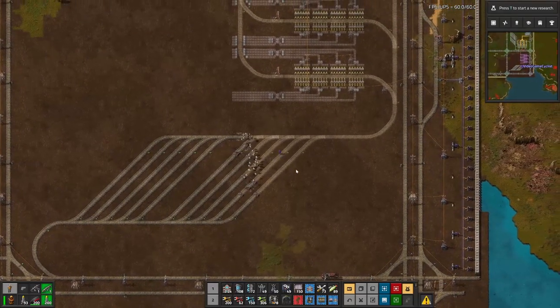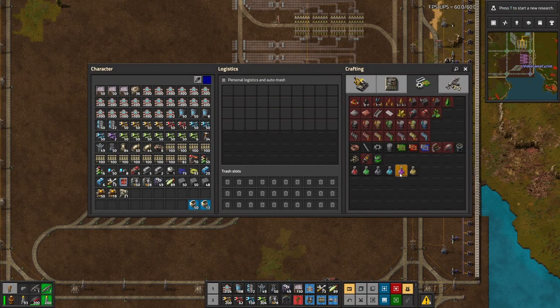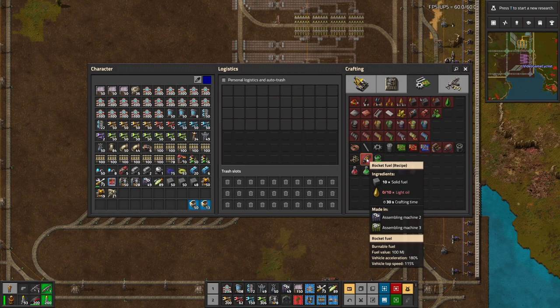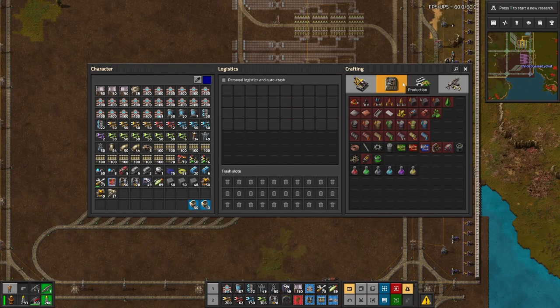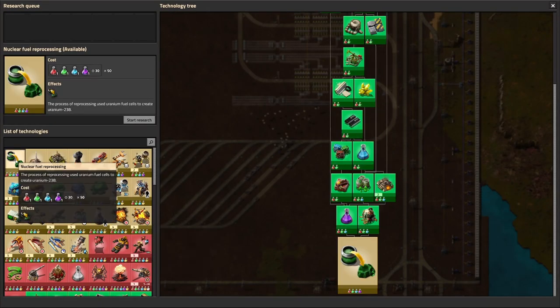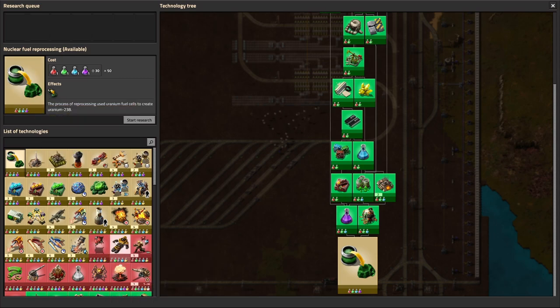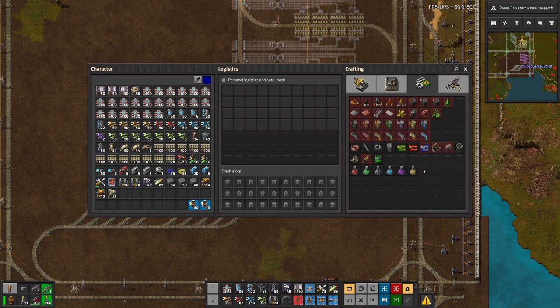We're going to run out of oil before we start making plastic in big quantities. In the medium term, going after uranium fuel cells. To get there, the Kovarix nuclear fuel processing works — there's the Kovarix enrichment. We've got to get that. And guess what? That takes production science packs. Production science packs — we've got to get them.